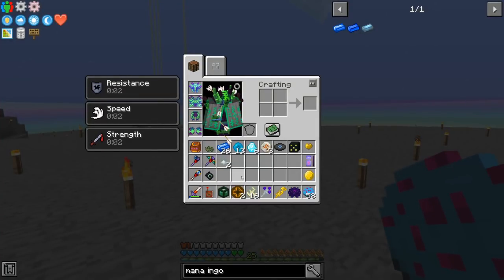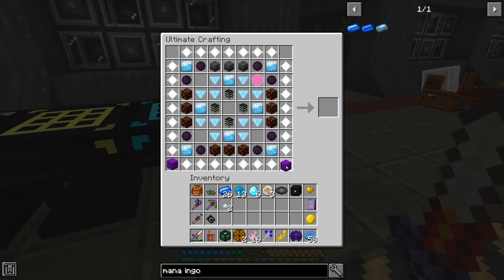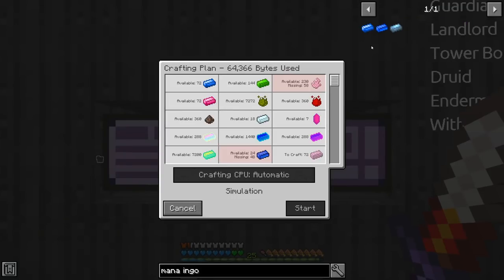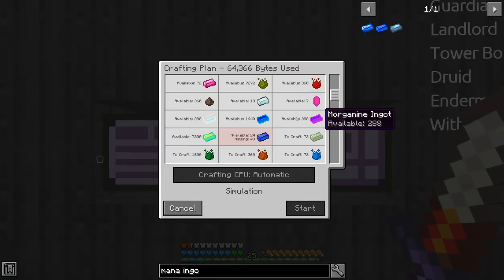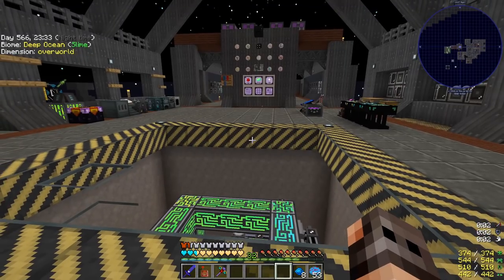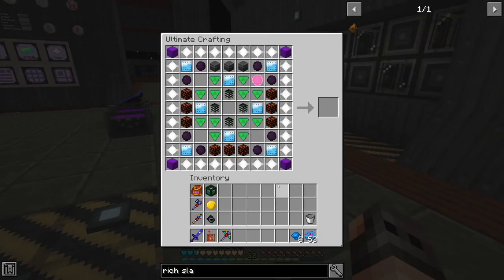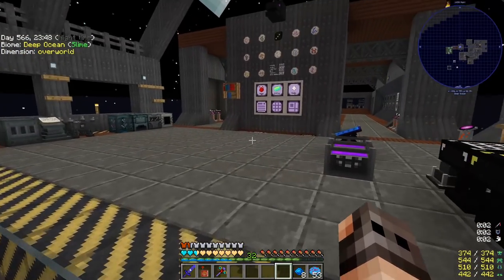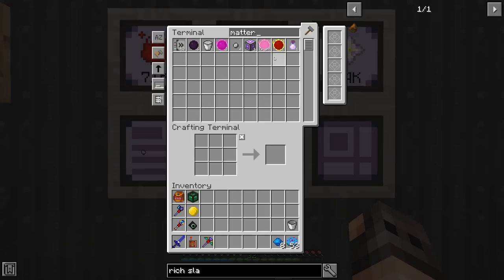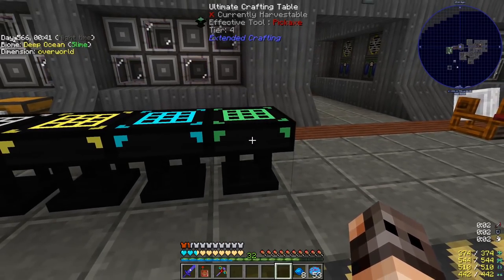Actually he didn't do that much damage — I wonder why, because this is not very OP, it's just Protection IV. So the two blocks of insanium go there, we need two more. It is the next morning and I have fought the Guardian of Gaia several more times. We have our blocks of insanium — the only things we're missing are three pink matters and one alchemical chest, which is going to require a draconic chest.